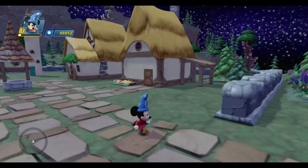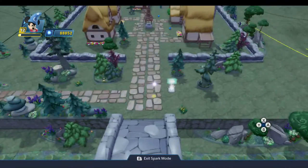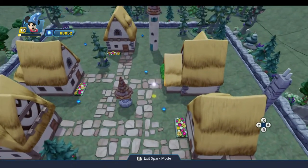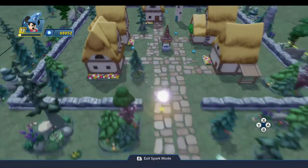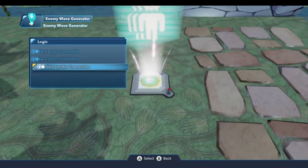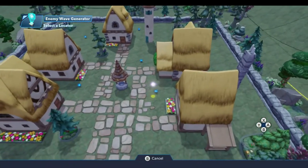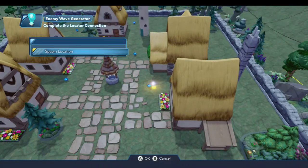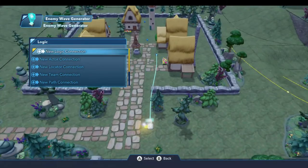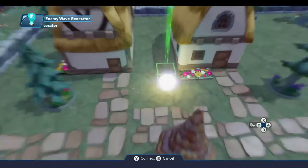If I come in over here to spark mode, I've already dropped an enemy generator here, and I've dropped some locators around the village where I want those enemies to appear. As we saw last time, we can come in here and set this up with a new locator connection and connect each of these locators to the enemy wave generator. This will be the generator that we'll use to spawn enemies inside the village.